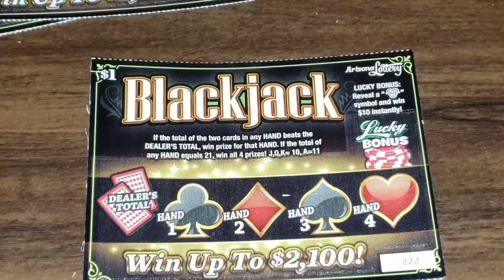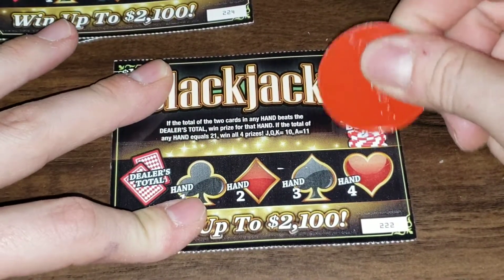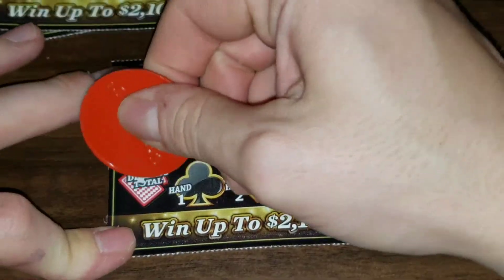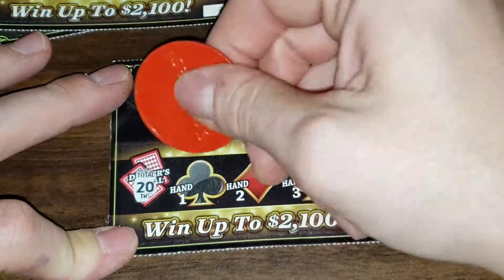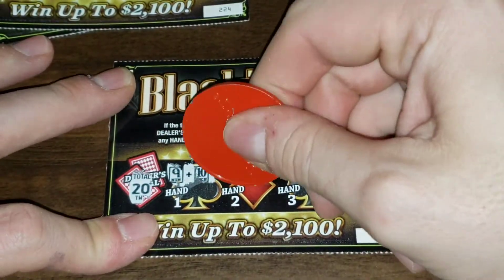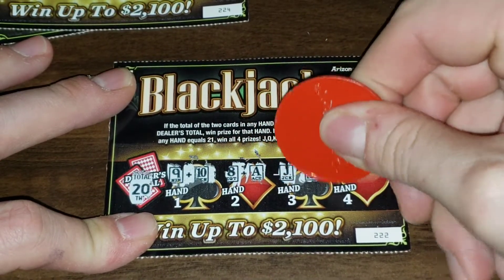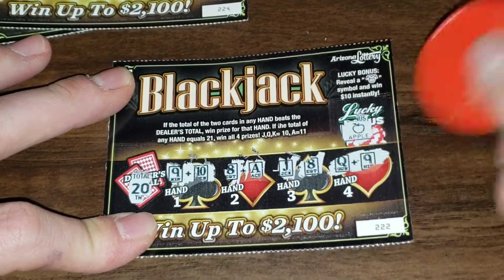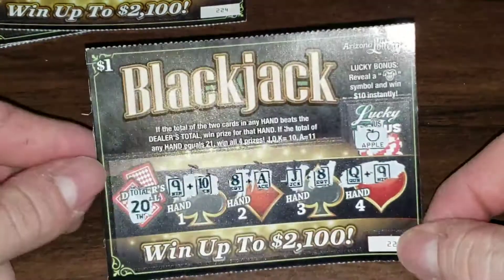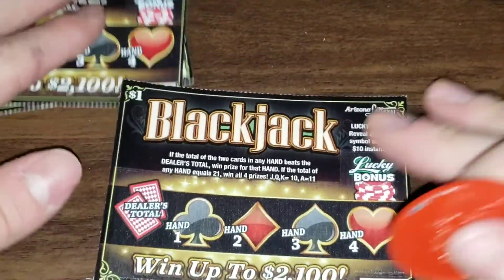Zooming in a little — that looks good. Let's do it! Ticket 222: no bonus. We're trying to win a $20 spot, so looking for a blackjack really. Nine, ace — that's 18 — versus 19. That one is a no winner.